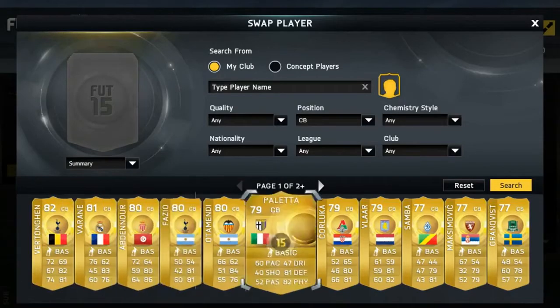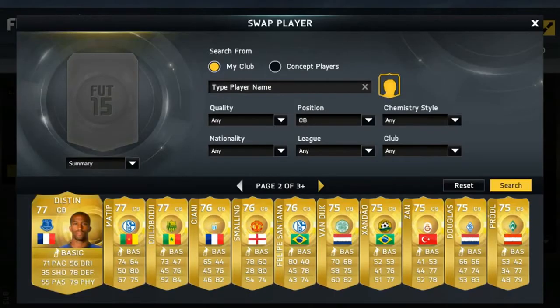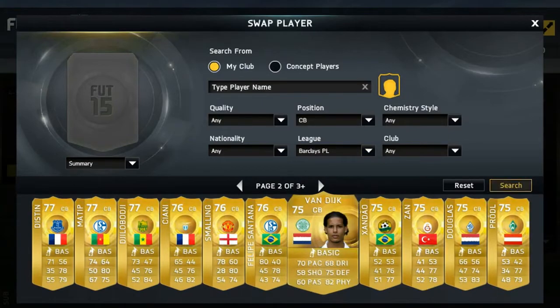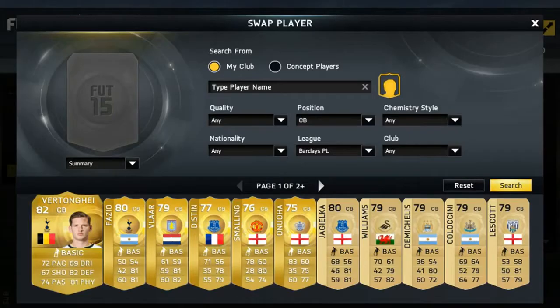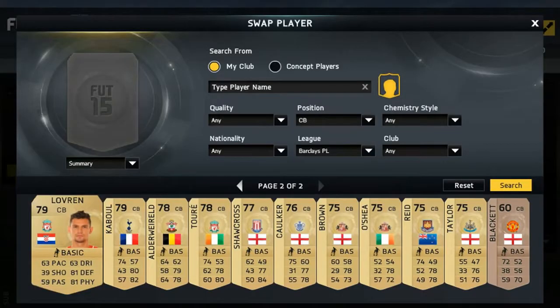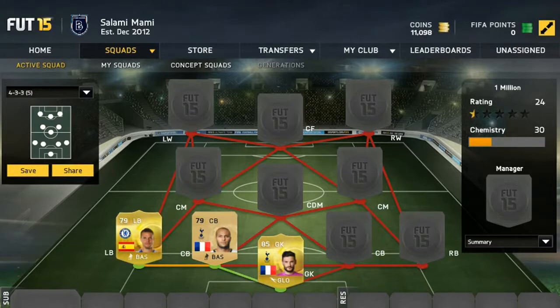Center back — I remember who we've got. He is so OP in this game still, even though he is a non-rare this year. It is Jonas Kaubl, plays for Spurs, gets that perfect link with Hugo Lloris. And our next center back is another Frenchman.